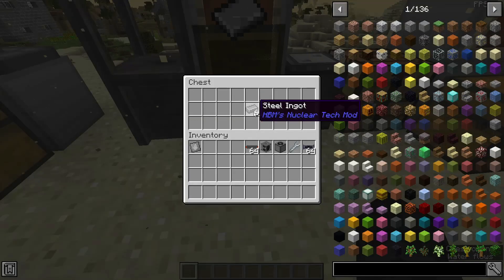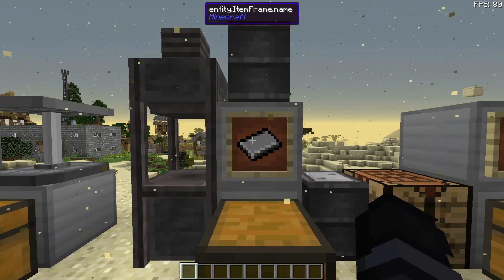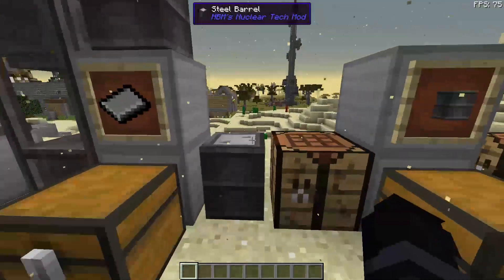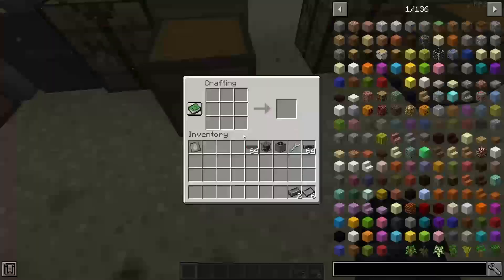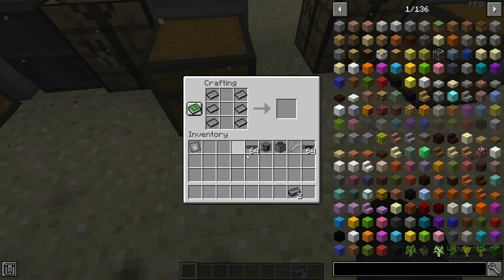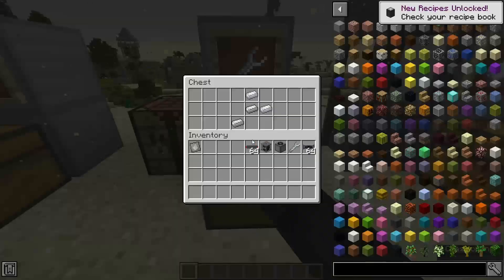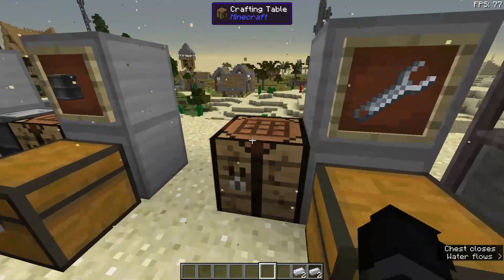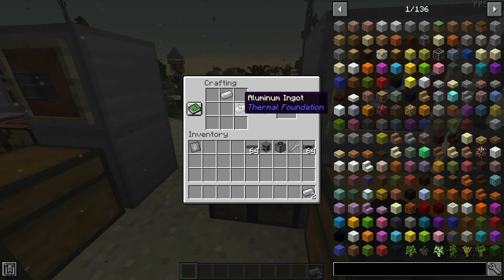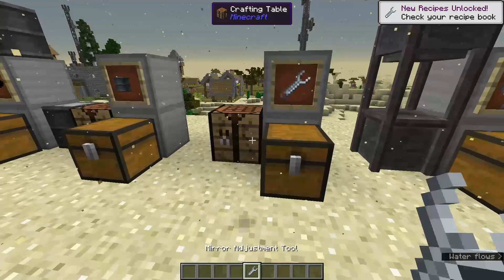For the steel barrel, we just need six steel plates. Put them in the plate stamp as usual, then take these into steel and you can create the steel barrel. Now, onto the mirror adjustment tool — aluminum ingots from any mod works. Just do this and boom — mirror adjustment tool, just like that.